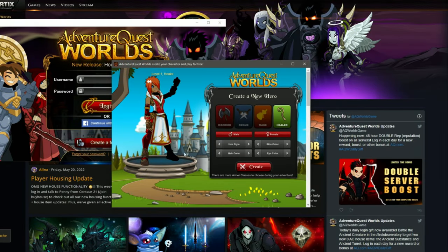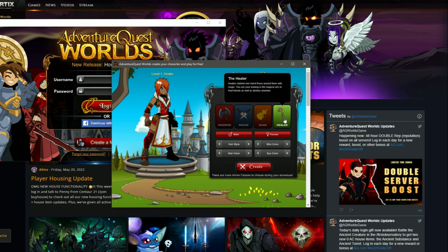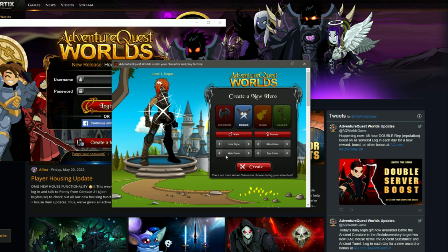Let's go play the game. Here's the character creation, and I think this is also the account registration part. Let's do the character creation. Here are the different classes — we got the healer, the mage, the rogue, and the warrior. We're gonna play as a warrior.